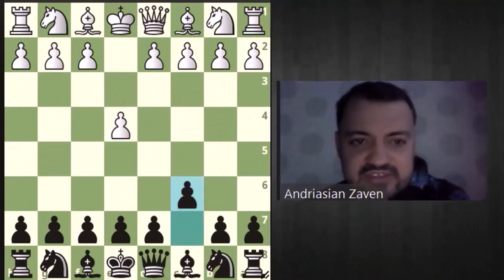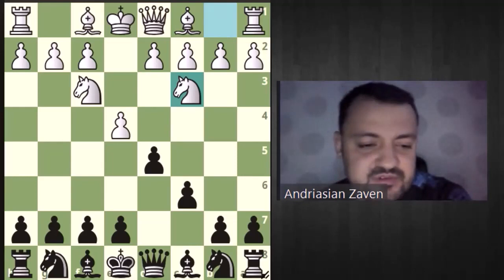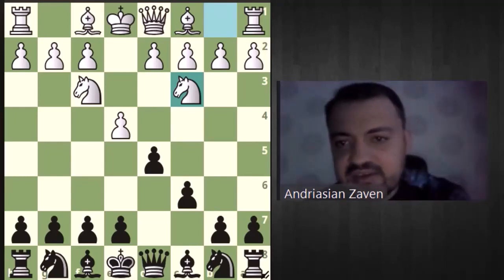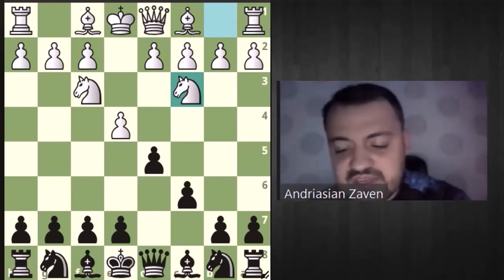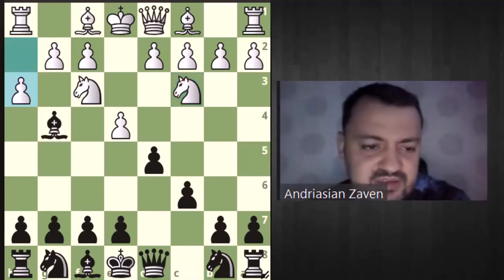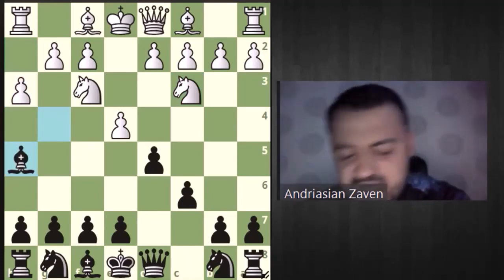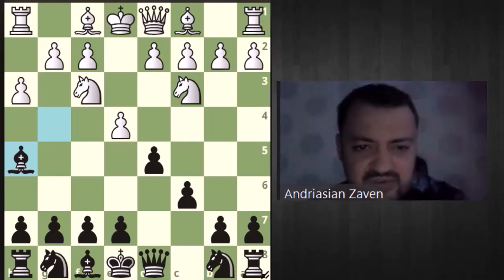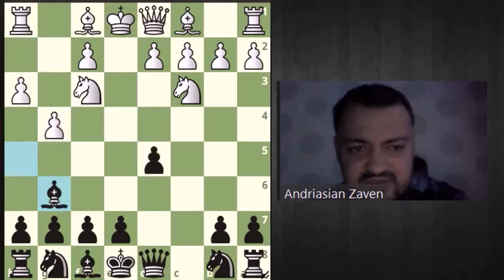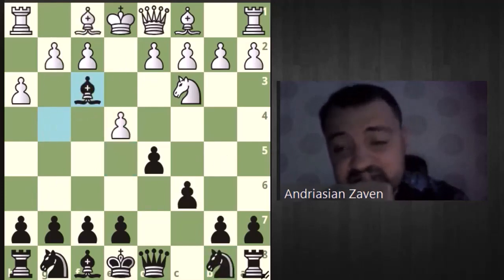Now let's go for e4 c6 and the two knights variation — Bobby Fischer and Tal, both world champions, liked this line. I have also played many games here and like it a lot. Here we choose the line bishop g4, h3, which is the popular line. Bishop h5 is a little bit dangerous and I really don't want you to play this — let me show you what can happen. Ed5, cd5, g4, bishop g6 check, knight d5 — it's not lost but it's not the position I want you to play.